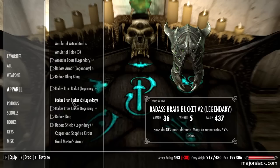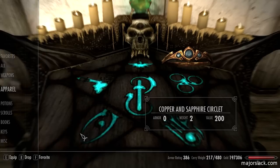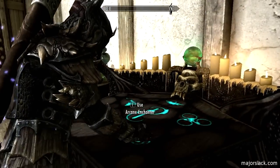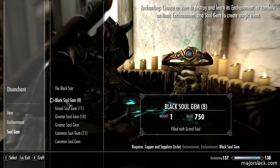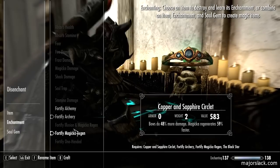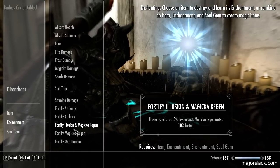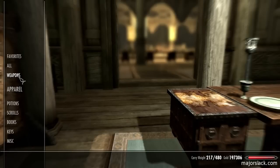There we go - badass brain bucket v2. This can be worn along with our circlet, so we can have two items of enchanted headgear. Let's enchant this copper and sapphire circlet with the same thing. Potion of fortify enchanting - glug glug. Hit the arcane enchanter. Item: copper and sapphire circlet. Soul gem: the Black Star emptied out.